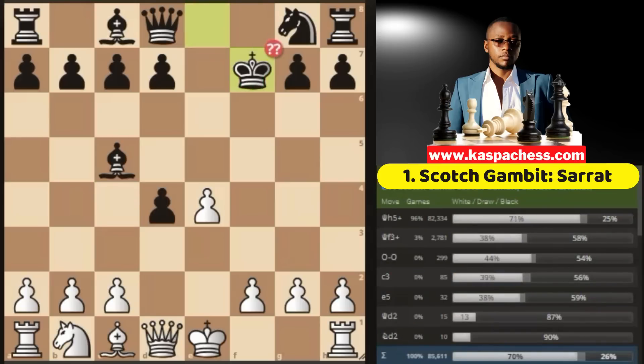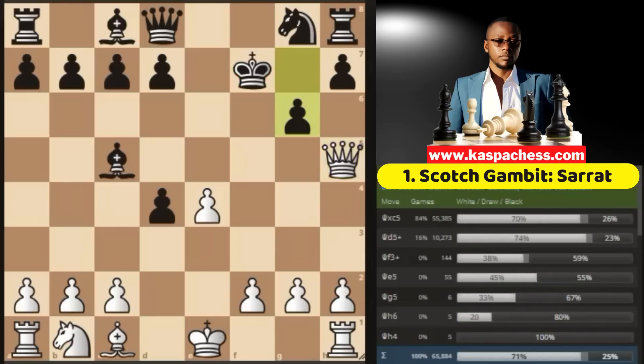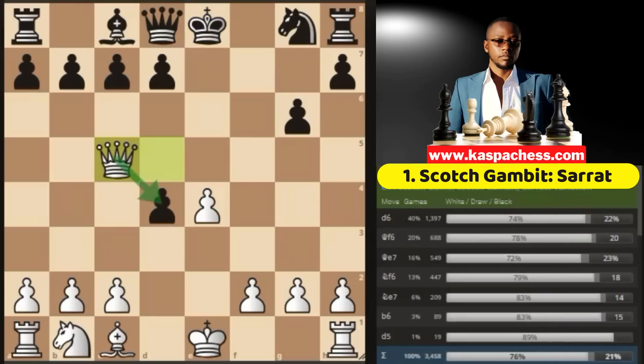After the bishop sacrifice on f7 with check and king takes, that's when we go queen h5 check. After pawn to g6, we just go ahead and take the bishop, or first give black a check to force him to go back, and then grab the bishop. If you want, you can also play queen e5 check and maybe win the rook on h8. Anyways, just take the bishop, because you are threatening to win a free pawn on the next move — this is also fine.